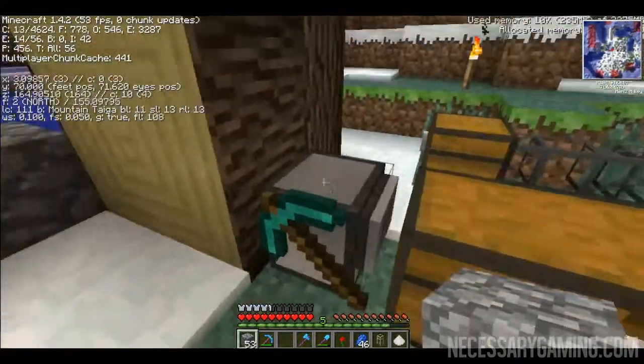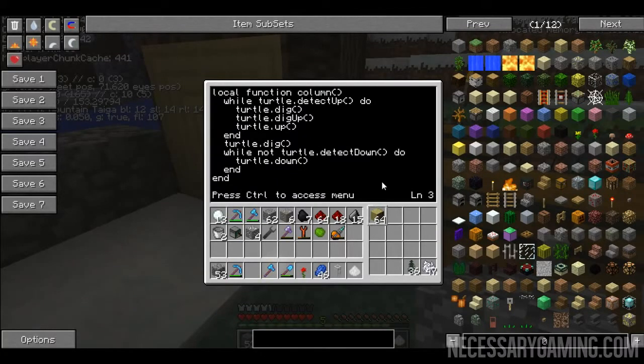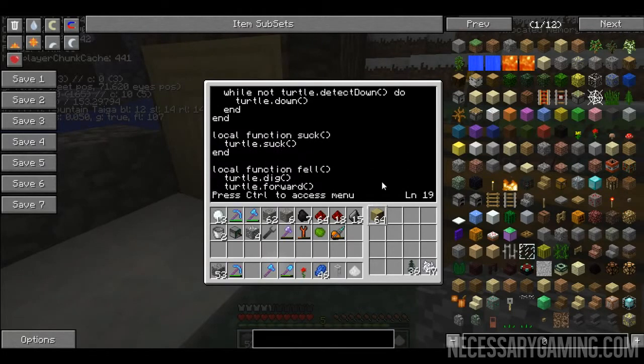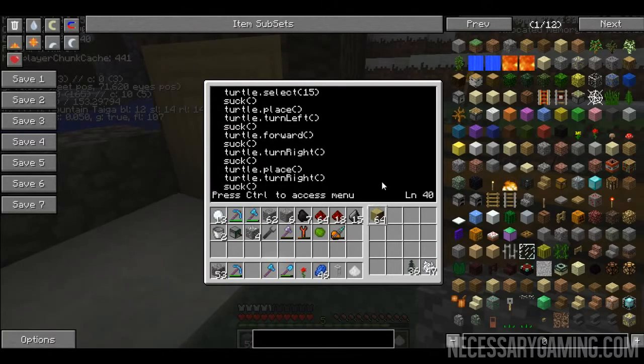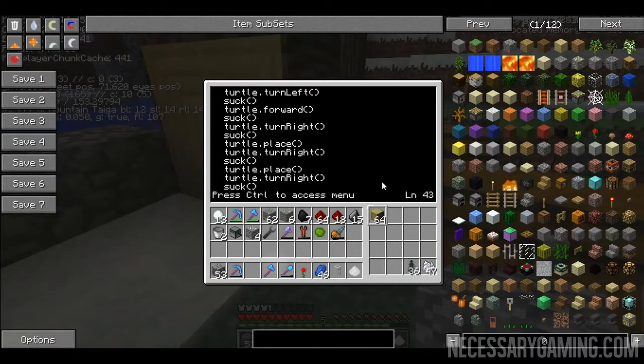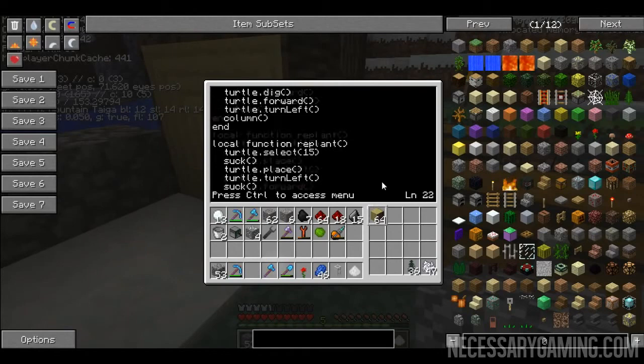The first program I wrote is called wood2, which is an inspiration from Seth Blink's wood program. I tried taking his program directly but I have fuel turned off because I don't like having to manage coal. What wood2 does is it goes to a tree and cuts a column up, then comes back down. There's a function called 'fell' and then 'replant' - the replant is directly taken from Seth Blink's wood program, but fell is a different one I wrote.